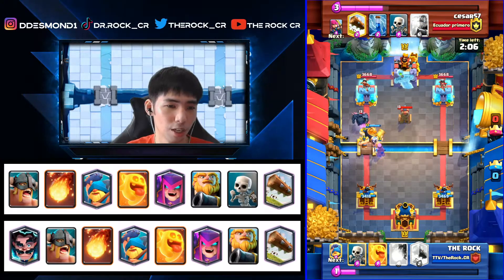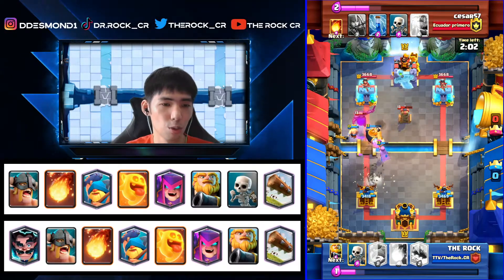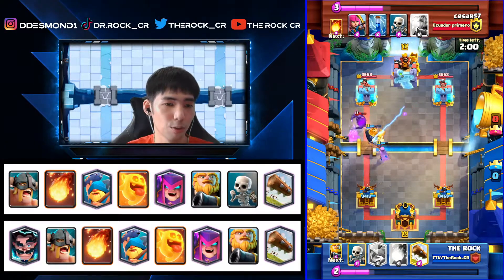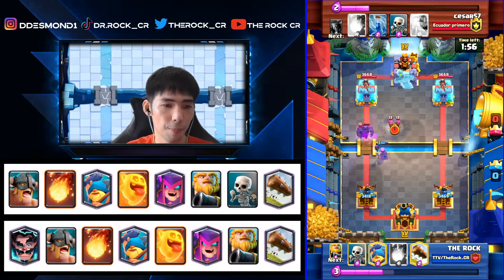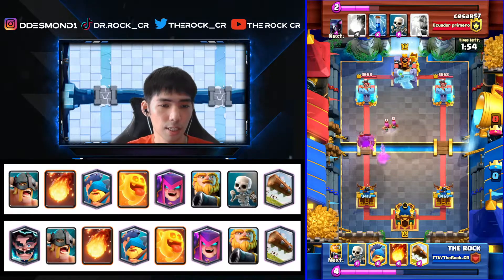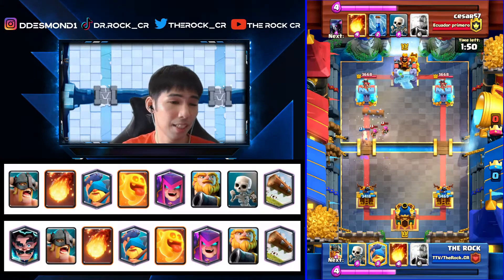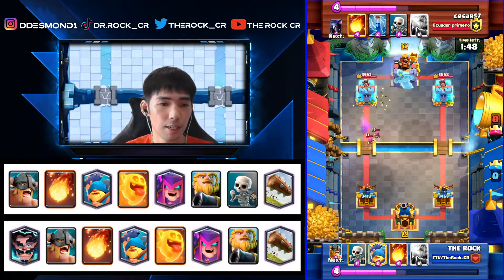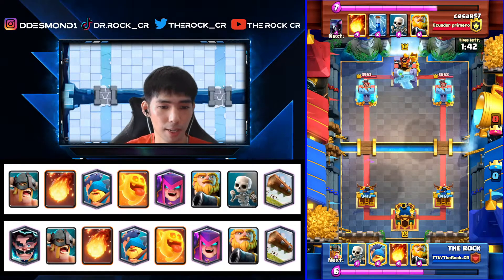The moment you see a Pekka, especially in single elixir, your main objective is not to do damage on his tower — it's to make sure he has no counter push. We go aggressive, though our Heal Spirit gets locked. We go aggressive just to make sure I don't see that Pekka on my side healthy. Pekka is probably already dead — we lock at the end. We still have to deal with the Archers, so we lock. At this point I haven't seen his Royal Giant so I wouldn't know he's playing an RG deck.